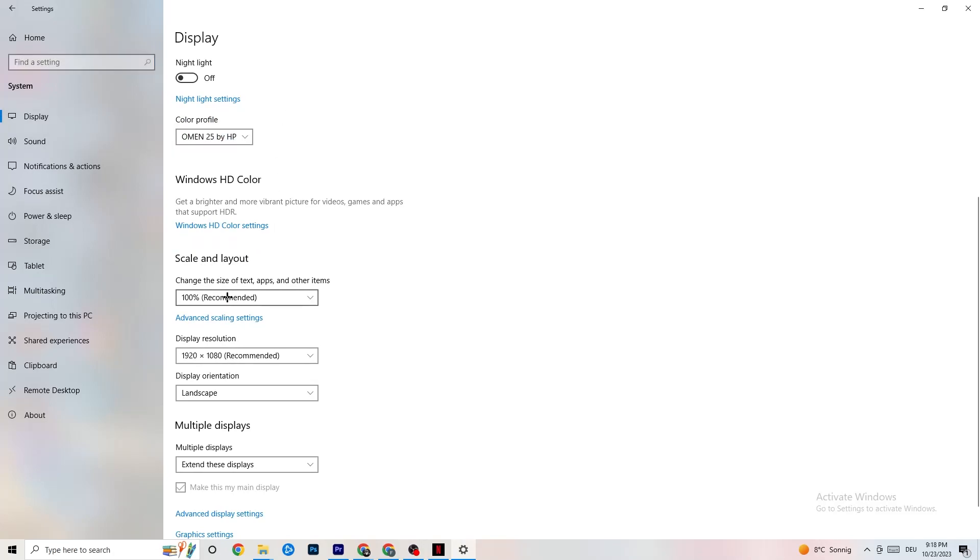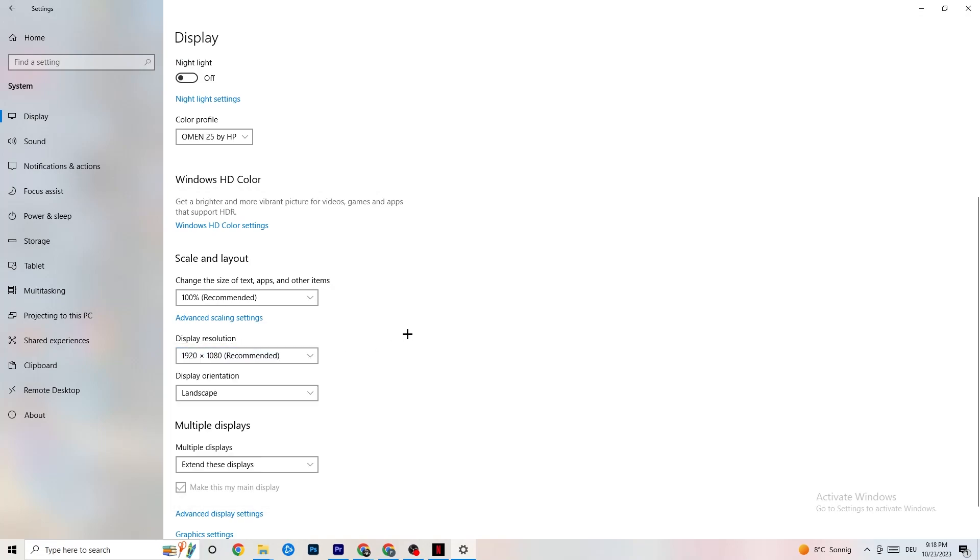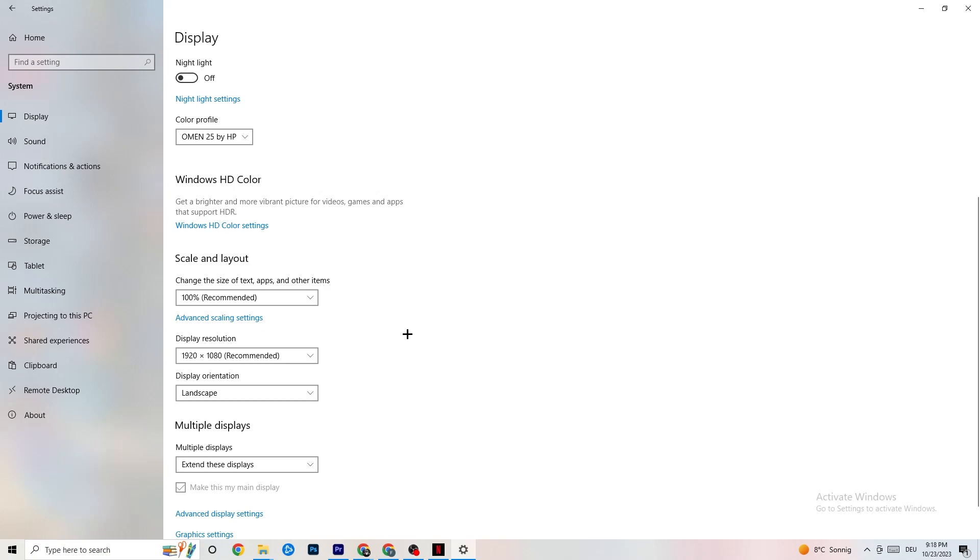Go down to Scale and Layout where I want you to change the size of text, apps, and other items to 100% as recommended, if it's set to something else. Afterwards go to Display Resolution where I want you to keep it at the same resolution your game uses — for example, if your game runs at 1920 by 1080, set this to 1920 by 1080 as well.